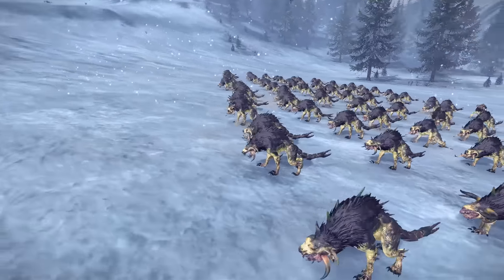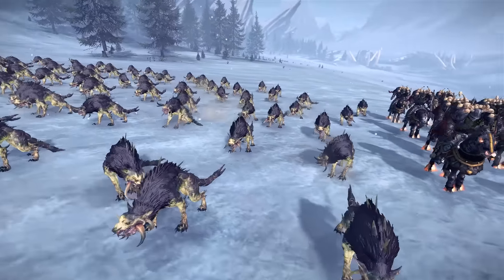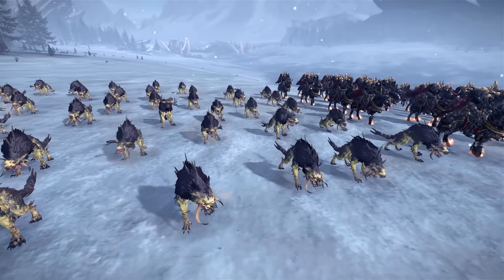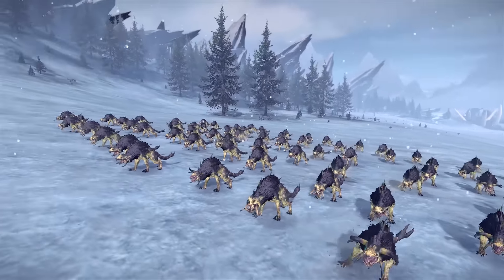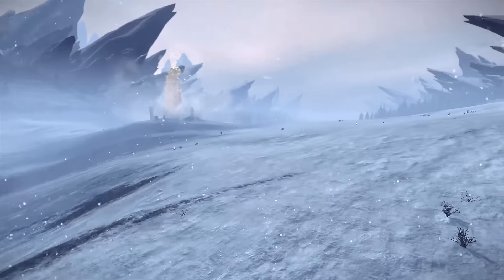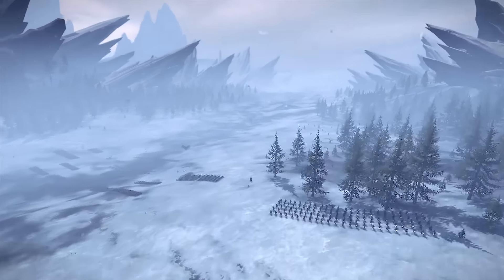Lastly we have the Chaos Warhounds, the poison variation. You'll notice they have a kind of greenish tint to them. Basically poison does speed damage and damages your overall strength as well, so when you get attacked by them you're not as powerful. They're just a more powerful version of the other Warhounds.